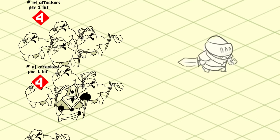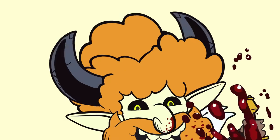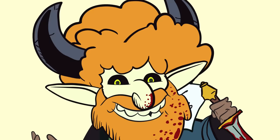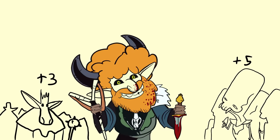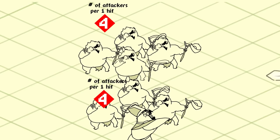If attacking creatures deal different amounts of damage, assume that the creature dealing the most damage is the one that hits. If a creature has multiple attacks with the same attack bonus, assume it hits once with each of those attacks. If a creature's attacks have different attack bonuses, resolve each separately. I would also group enemies by their attack bonus, and obviously multiple sets of creatures can hit the target at once.